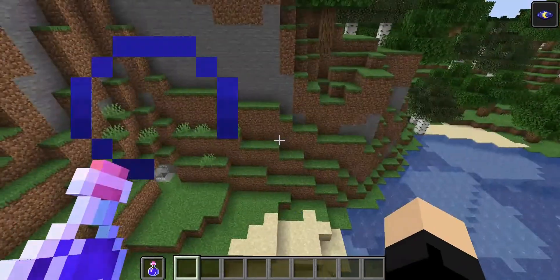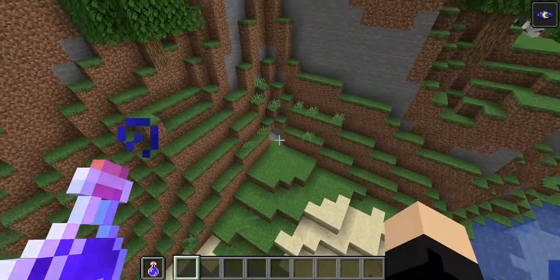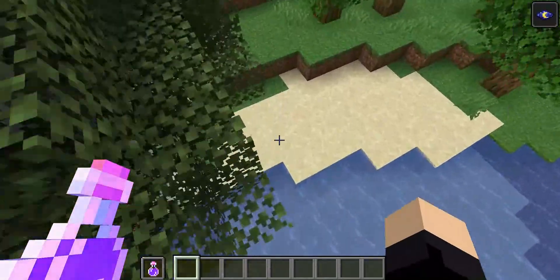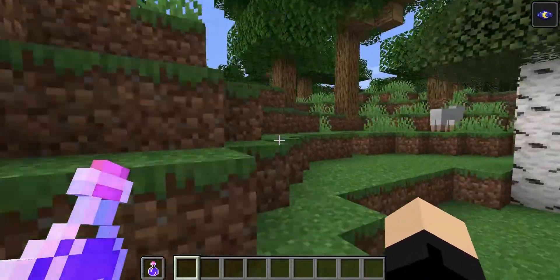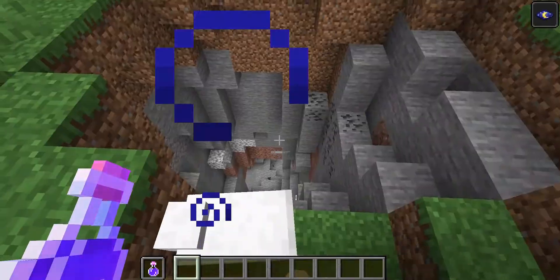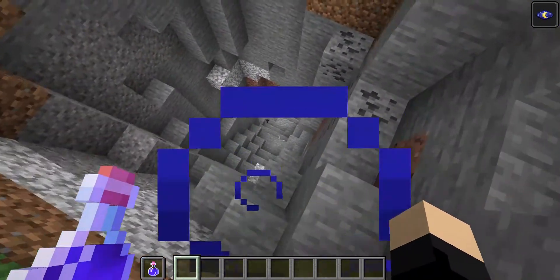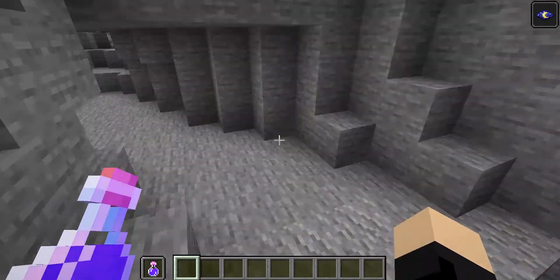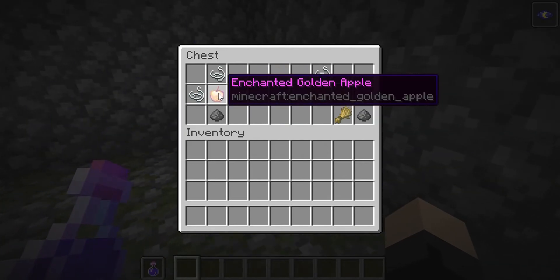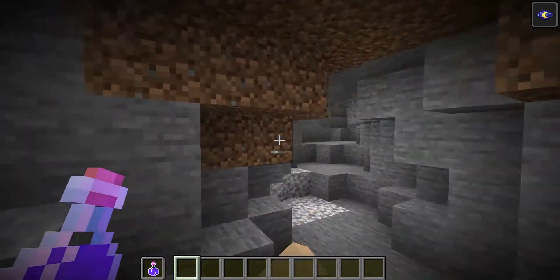Now I'm gonna show you where the skeleton spawner is. Down that way was the mineshaft and zombie dungeon. Sometime while I was making my base, I was exploring around here looking for caves and came up to this beach, then around here. There was a lot of skeletons down here, so I came down very carefully — and boom, skeleton dungeon. The way this one spawned also has three disc 13s. There's also an enchanted golden apple which is actually in my survival world. These caves are both dead ends, but in the next video I'm actually going to turn this into a skeleton grinder for mending tools and bone meal.